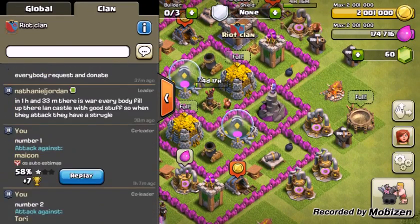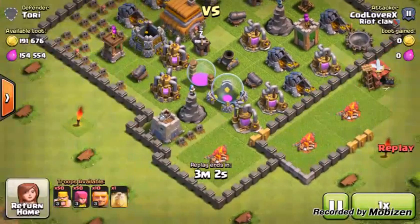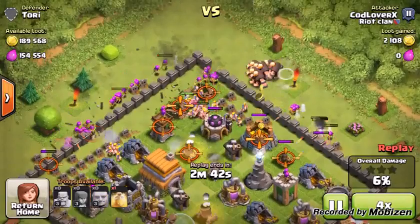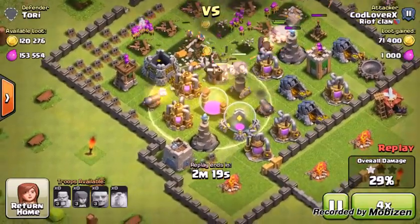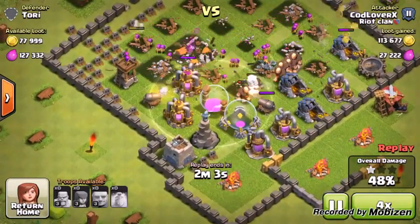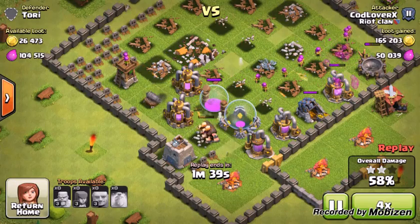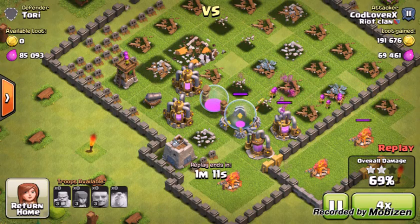Coming in at number 2 — I got an 82 on this. I attacked a person named Glory. The base was kind of rushed, so it really doesn't matter. I used 50 Barbarians, 50 Archers, and 10 Giants. The Giants did a lot — I wish I could've made some more. I didn't have any Clan Castle troops. My Giants are just sitting there, all Giants taken out. Archers take out most of the gold and then they're shooting at Elixir for a minute. That's really the end of that raid.